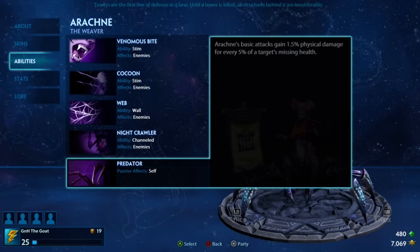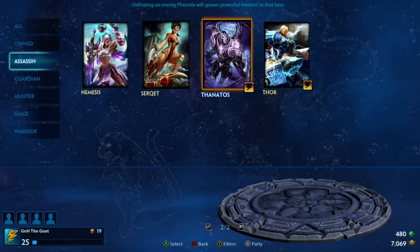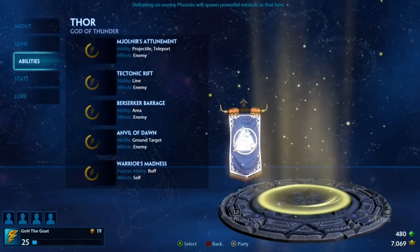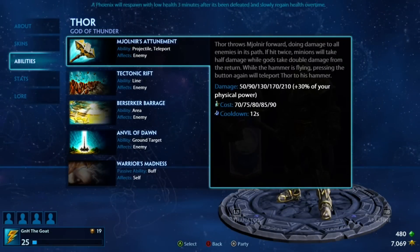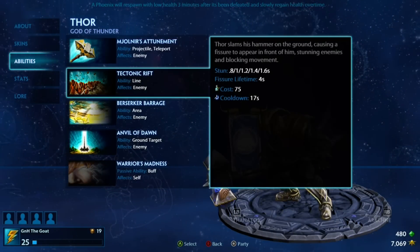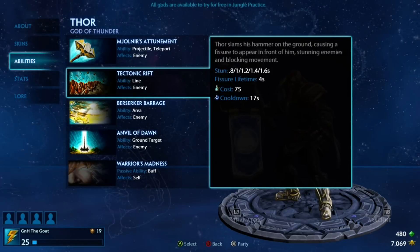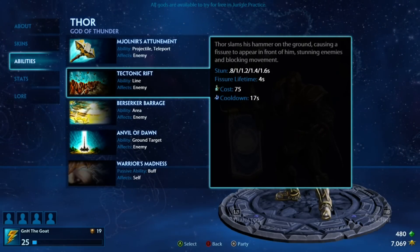Last but not least, we're going to move over to Thor. He's a pretty good all-around once you've figured out the whole class style, because you're going to feel like you can do a whole bunch of damage but you can't take much. Mjolnir's Attunement allows you to warp in and warp out of things, allows you to run, allows you to close, and allows you to do big damage when you hit somebody twice.